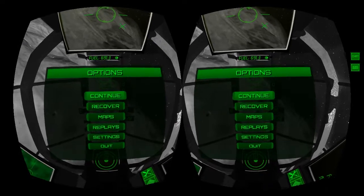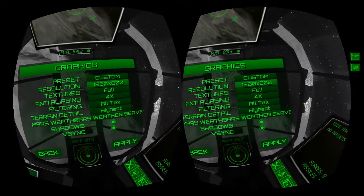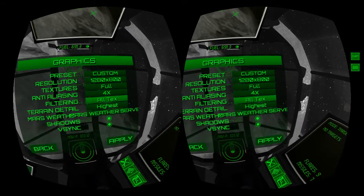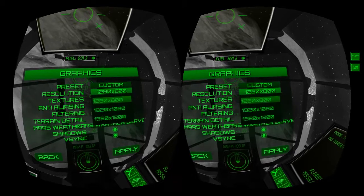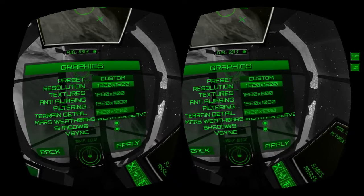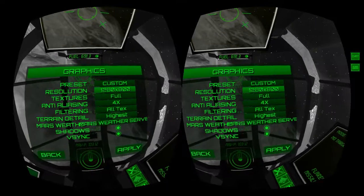If you press start when you're in the cockpit it pops up this menu. Some new things I've added in the settings: you can actually adjust your graphics settings — the usual things you'd want to adjust. I've provided three options here. This is the dev kit's resolution, this is the HD prototype's resolution, and this is another 16-by-10 resolution if you wanted to run at that resolution to take advantage of the image quality improvements.